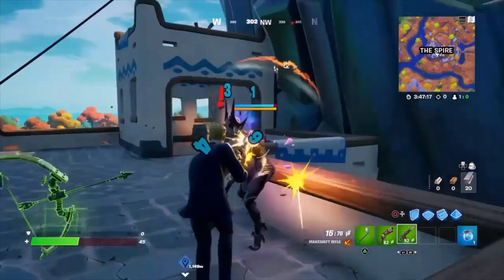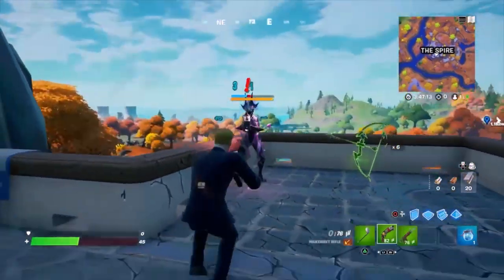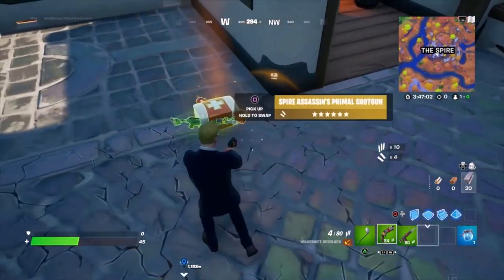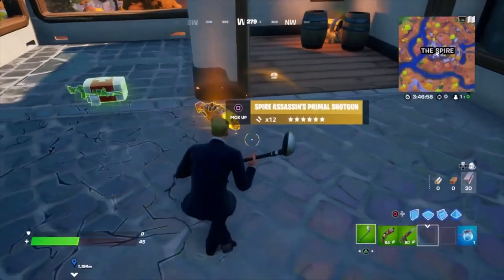The next thing is mythical weapons. I found the mythical shotgun, which you have to go to the Spire to find. It's the mythic version of the primal shotgun — and since even the green and blue versions are already very powerful, this one is quite strong.